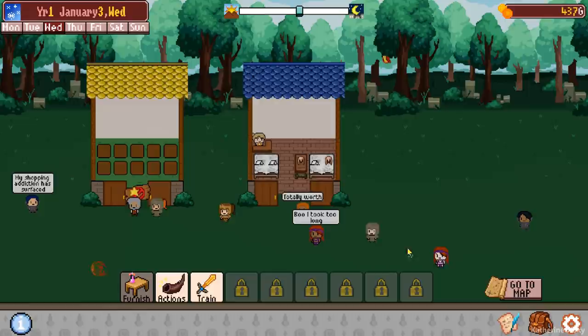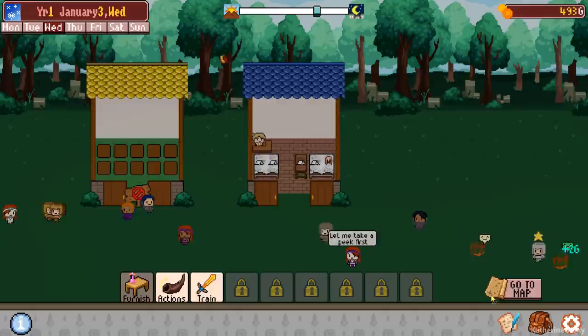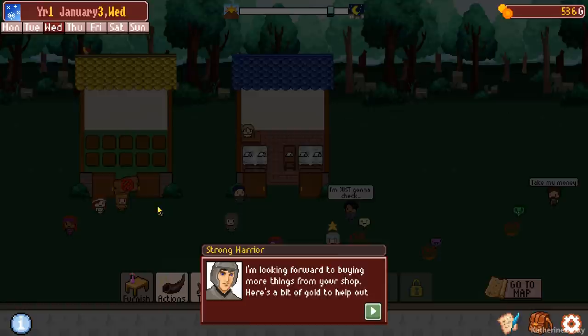That tumbleweed was not happy with us. Totally worth it — it's just goofy but it's really cute. It's a very cute little game. You can also scroll left and right to a degree. By clicking the people it makes them aware of your shop — like, 'aha, hello, come and visit my shop' sort of thing. A strong warrior: 'I'm looking forward to buying more things from your shop. Here's a bit of gold to help out.' Thank you very much, I'll take it.